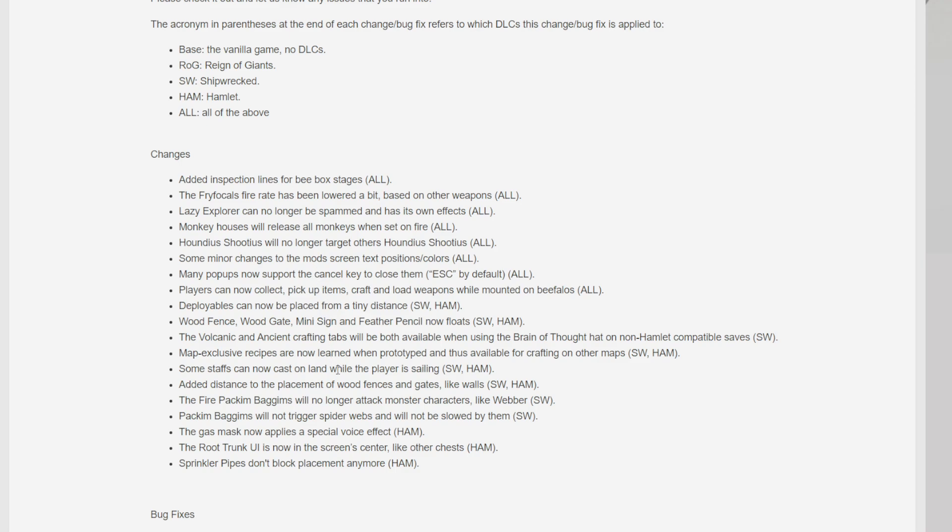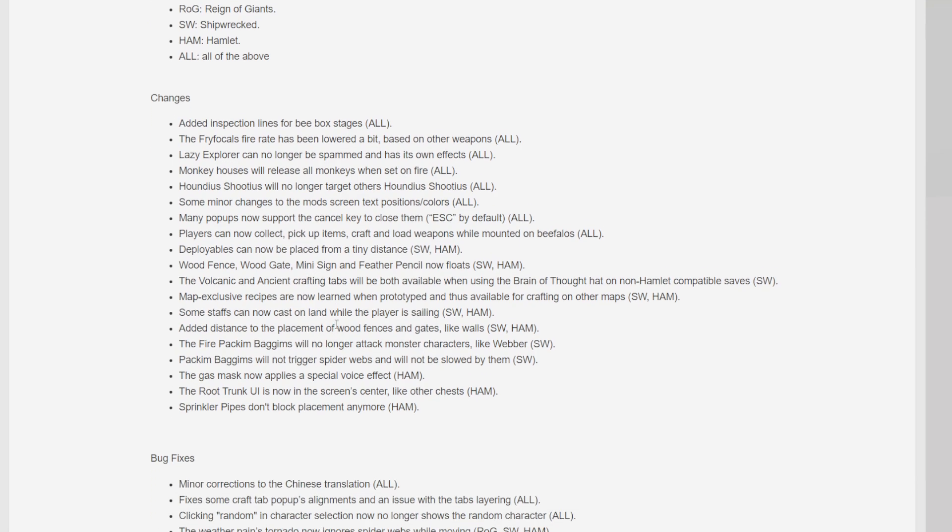Deployables can now be placed from a tiny distance. Wood fences, wood gates, mini signs, and feather pencils now float. The volcanic and ancient crafting tabs will both be available when used in the brain of thought. Map-exclusive recipes are now learned when prototyped and thus available for crafting on other maps. Some staffs can now cast on land while the player is sailing. Wood fences and gates now have added placement distance like walls. The fire pack and baggums will no longer attack monsters. Characters like Webber - pack and baggums will no longer trigger spider webs and will not be slowed by them either. The gas mask now applies a special voice effect. The root trunk UI now screens center like other chests. Sprinkler pipes don't block placement anymore.